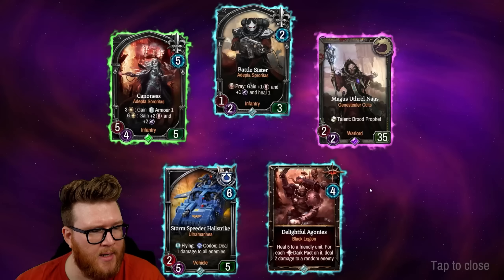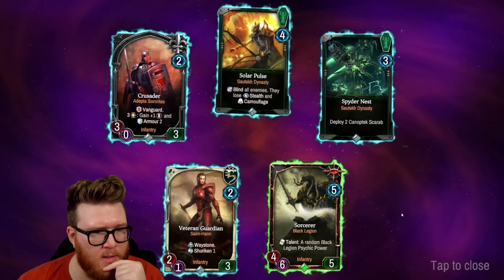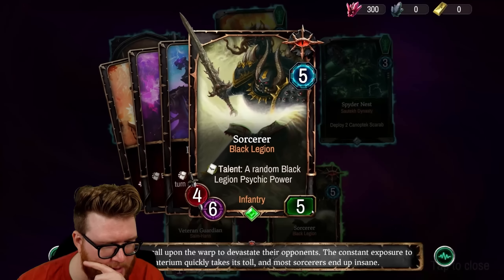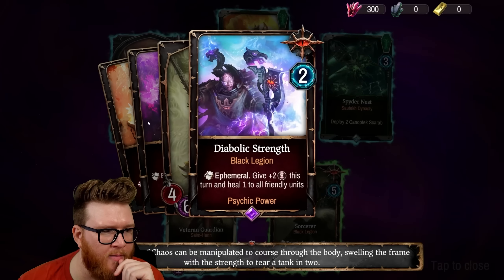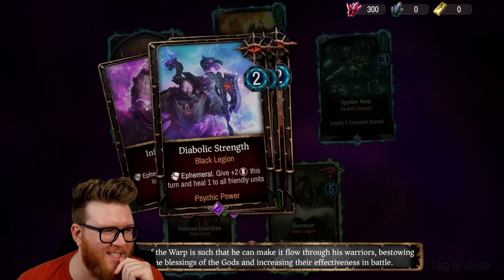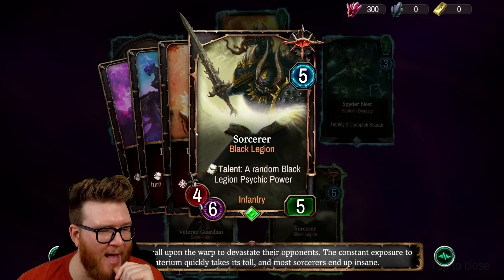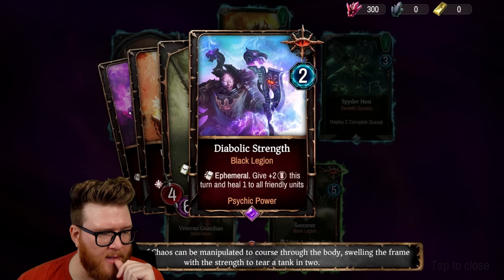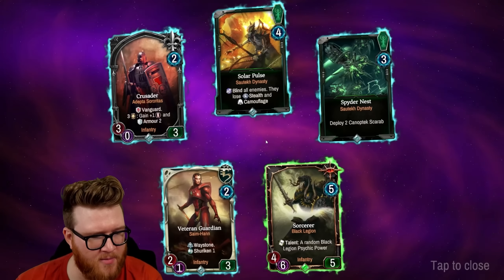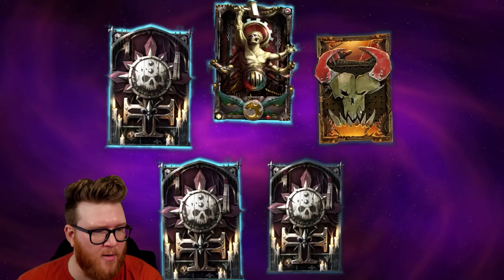The Genestealer Cults warlord Magus Athralnos with the talent Blood Prophet: choose a Genestealer Cults troop and add it to your hand, lower its cost by one — generates some value, looks pretty sweet. This card has a lot going on too with Faith-based rewards, gaining armor and attack. Four packs to go from the all-factions packs. The Sorcerer — that dude looks sick, so edgy and cool. Talent: a random Black Legion psychic power, Dark Pact, some heal and attack, melee deal two to three. Really fun card for a green rarity.